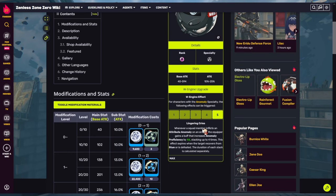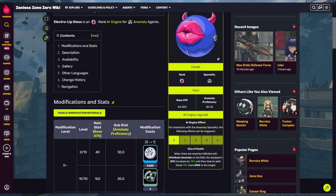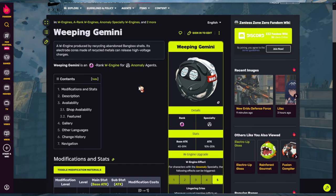The effect expires when the target recovers from stun or is defeated, but for critical node or stun content that's going to take a while, so you'll be keeping that 46 times four for a really long time. It's a W-engine you get just by going into the shop and buying it. If you don't have the $10 for Lip Gloss, Weeping Gemini is a really good substitute.